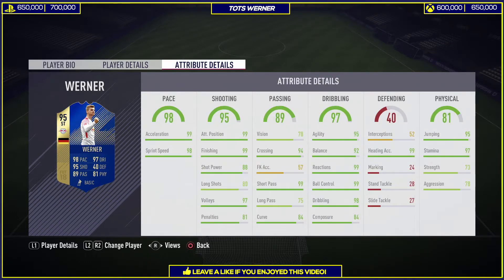Looking further into the card, he just looks astonishing with some phenomenal upgrades. Starting with pace — very explosive and pacey with 99 acceleration and 98 sprint speed. Shooting is very great with 99 positioning, 99 finishing, and 88 shot power; however, not the best long shots, but around the box you do expect him to score a lot. Passing is also decent with 94 crossing, 99 short passing, and 84 curve — not the best curve, so you don't expect a lot of finesse shots.